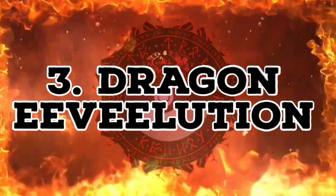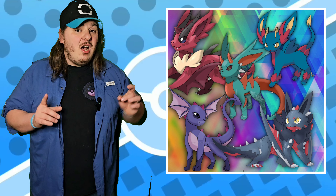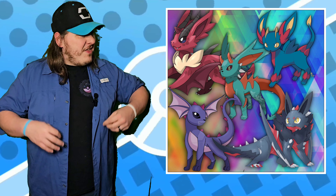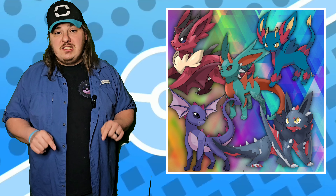Number three — I don't think we're going to get this, but I would love to see a Dragon Eeveelution. There are a ton of great Fakemon designs for what a Dragon Eeveelution could look like. We haven't had a new Eeveelution since Sylveon debuted in Kalos, and there is no better time to debut a new Eevee than right now with Legends ZA.